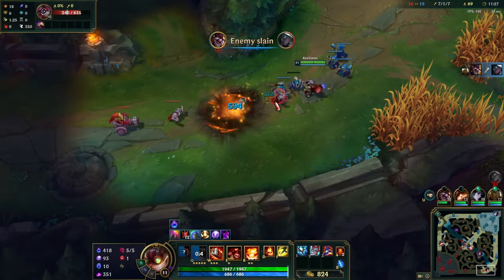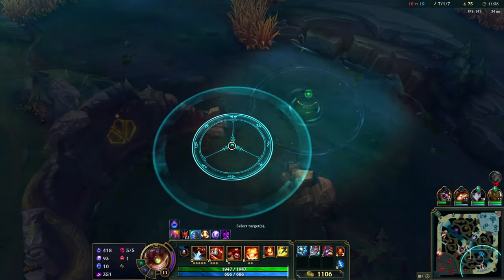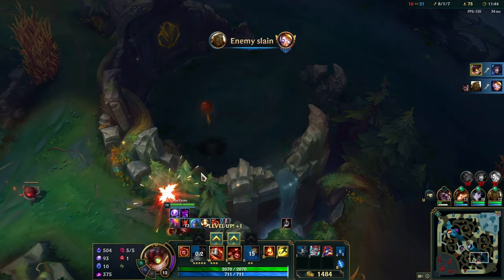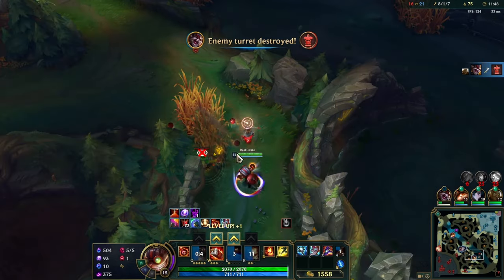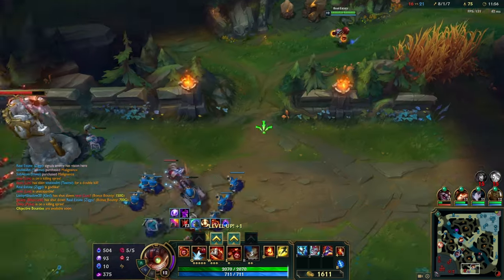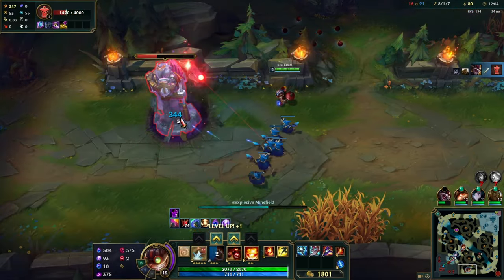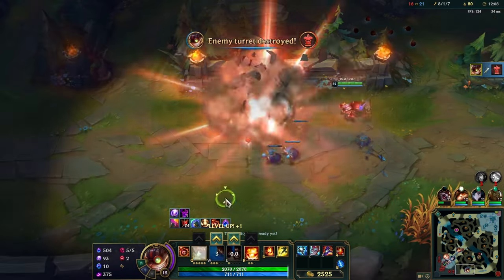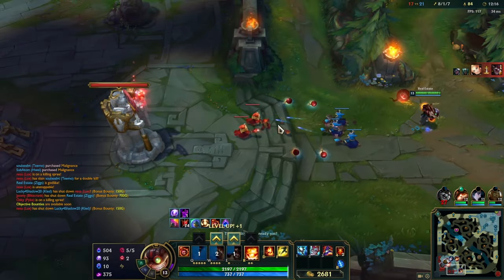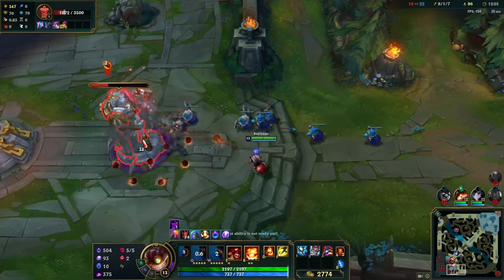Looks like they got Senna while everyone else recalled. Ari's on dragon — I think we could get her. One, two — okay, I got the muff dragon! Demolitions! I love knocking myself back with that — it's so funny. All this damage I do to turrets, my god dude.